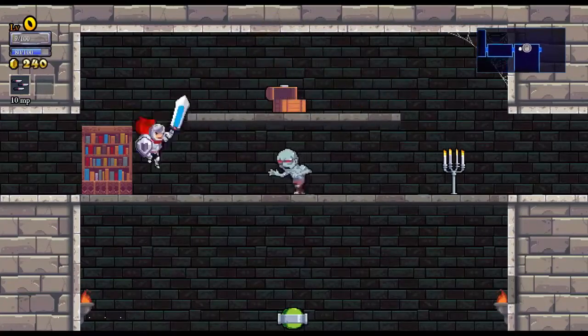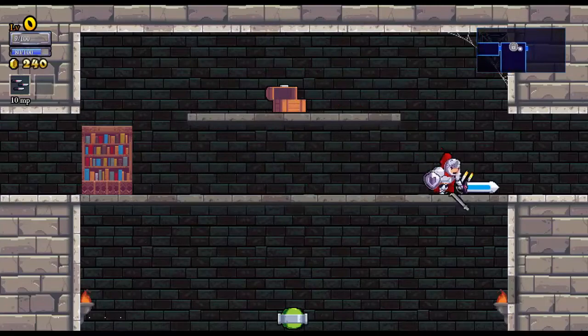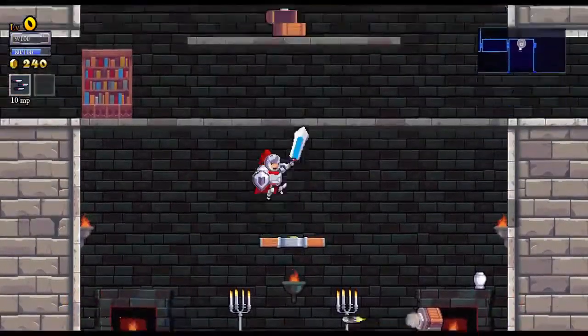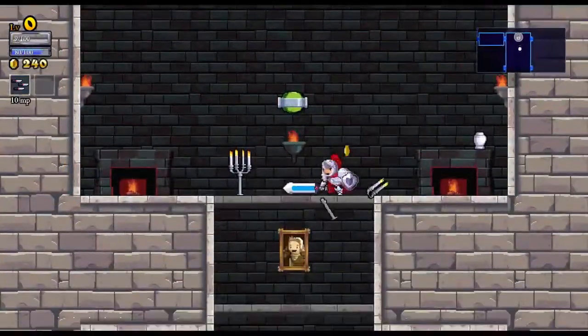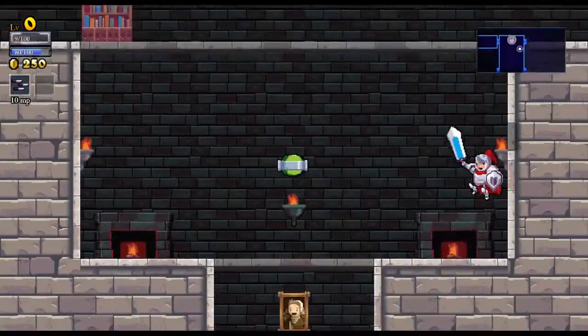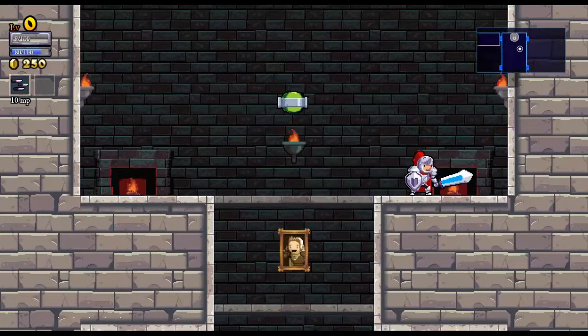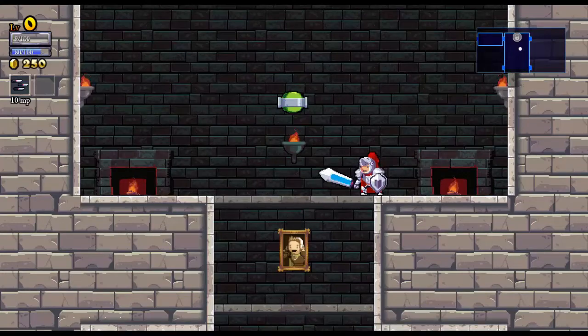Sometimes from those chests you can get blueprints. Blueprints, just like in Dead Cells, unlock different weapons and things you can use in future runs. Differently though, you can actually equip them from the start. You get blueprints that allow you to buy and thus equip new weapons and armor pieces.